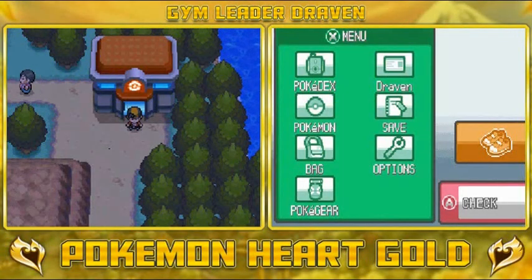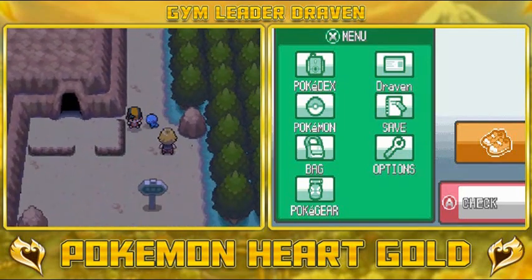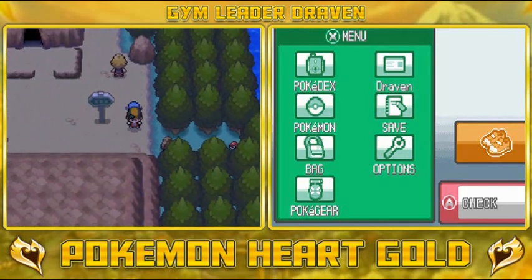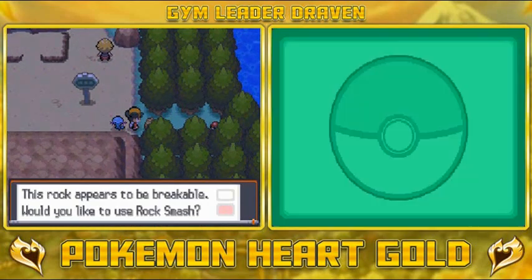What's up guys, it's me your host Draven, and welcome to another episode of our Pokemon Heart Gold walkthrough. In our last episode we went all the way through this route and beat everybody. Now it's time to go into Union Cave right here. Off-screen, I did capture a Geodude over at the Dark Cave and taught it Rock Smash just for this occasion.